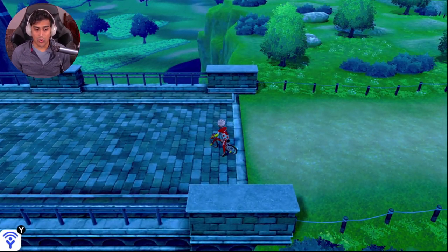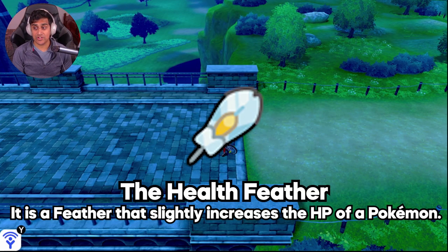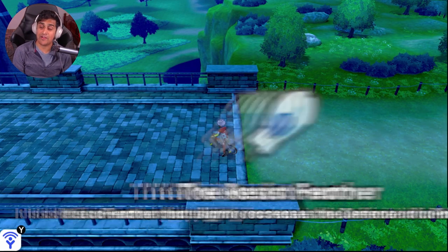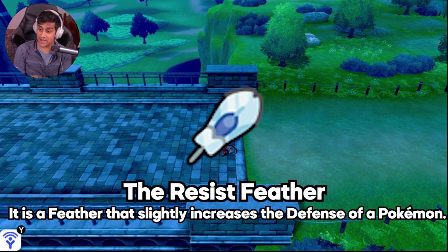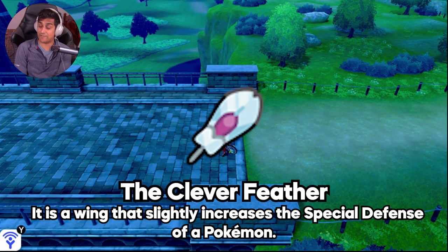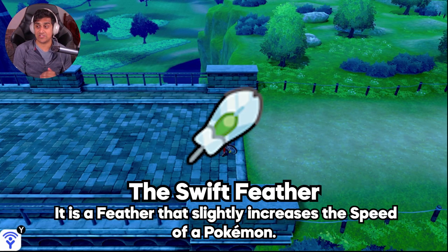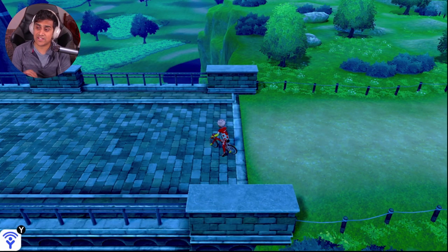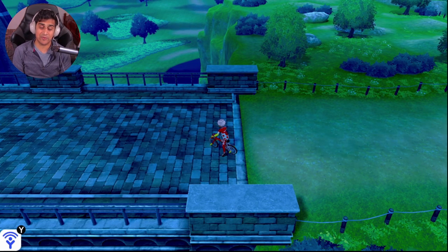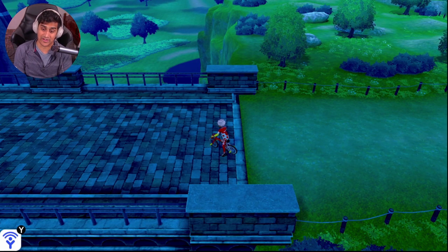Let me explain what the exact feathers are. You have the Health Feather for HP, the Muscle Feather for Attack, the Resist Feather for Defense, the Genius Feather for Special Attack, the Clever Feather for Special Defense, and the Swift Feather for Speed. Each of these items, if you collect lots of them, gives you one EV. It's a cheap way of adding EVs to your Pokemon training.